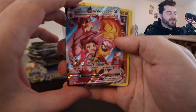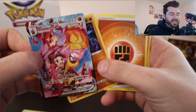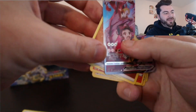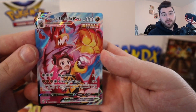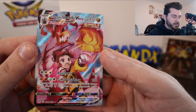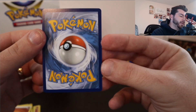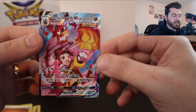Hey, there we go — an Urshifu V-Max alternate art! Oh my goodness! So we did get something. And a Lucario, which I actually was looking for. I shouldn't have gone fast through that one. Oh my goodness — oh wow, that is so so good looking. V-Max, One Blow. Oh, this is a very good card in the meta as well. Single Strike Urshifu. And that is super cool to have in my hands.